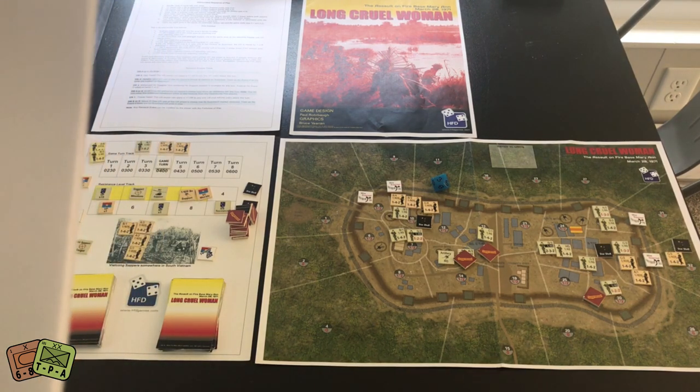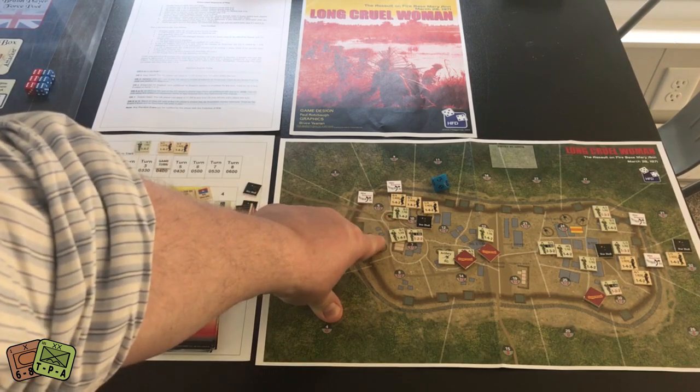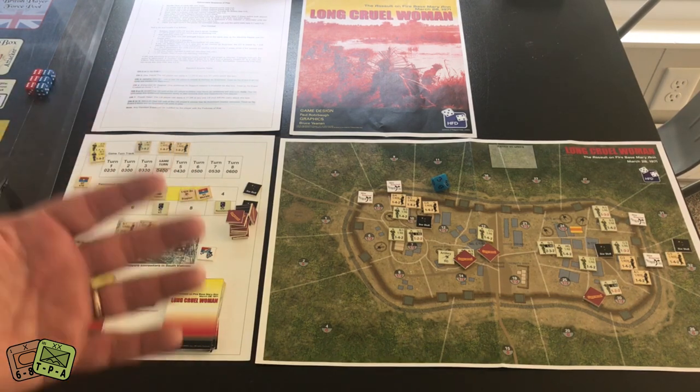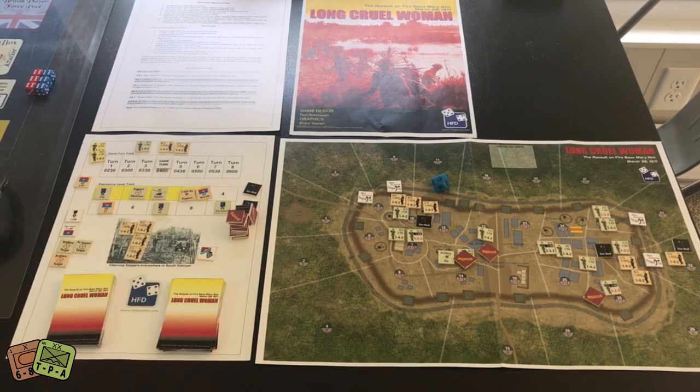There are also VC artillery support strikes. When you call in one support strike, you actually get to attack two different units. The modifier is typically anywhere from zero to a negative three or negative four. So it really behooves the VC to get a bunch of guys together, and it behooves the Americans to stay in protected areas and make sure units aren't surprised.